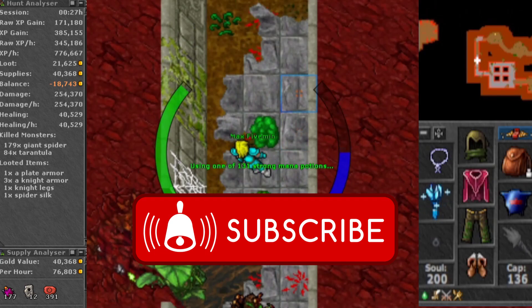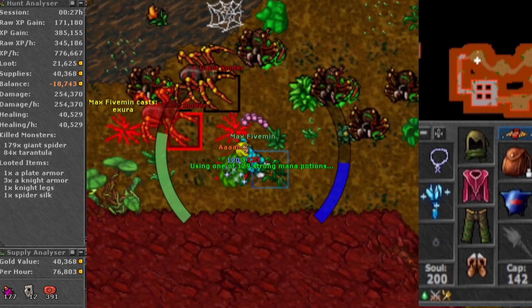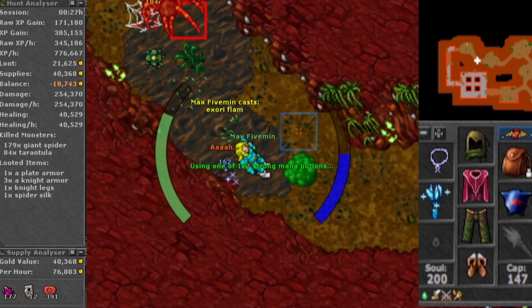Without imbuements, I wasted a little bit in this spawn, but that's fine. If you're lucky with the loot you can make a profit here, and it also depends on how much the spy disease goes for on your server. On my server they are quite low, only 2k each.